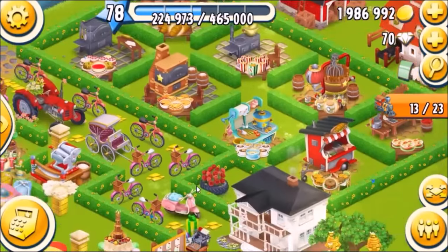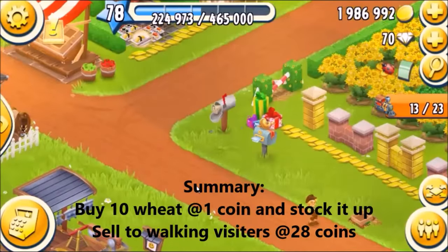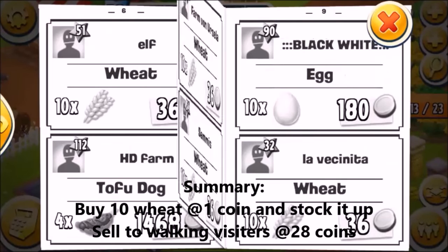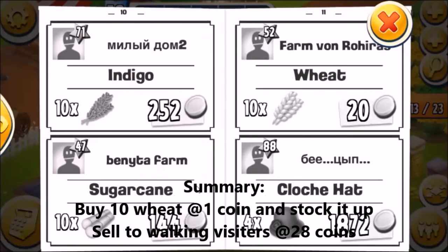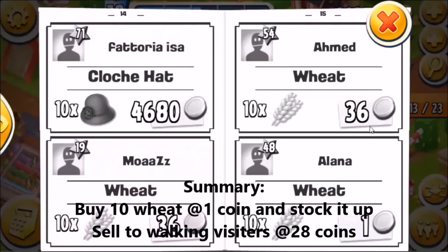Since coco chakos is the current top silo item, next time a visitor comes they're going to ask for that. So what I'm going to do is buy more wheat for one coin — and yes, I got it!